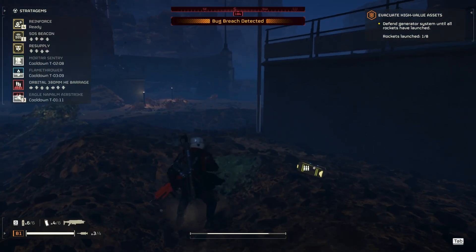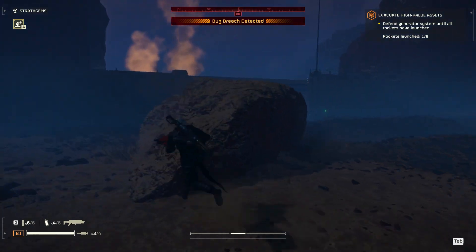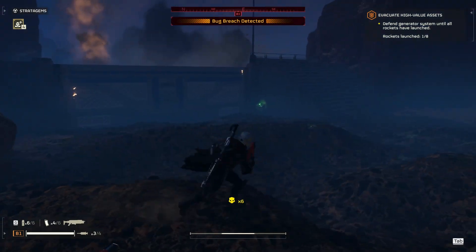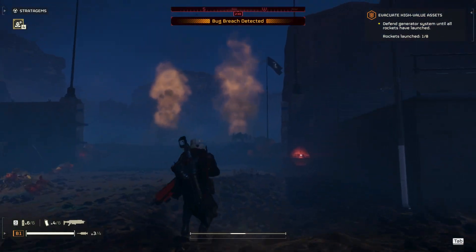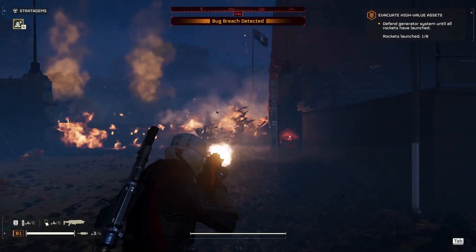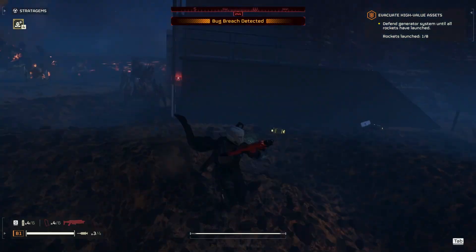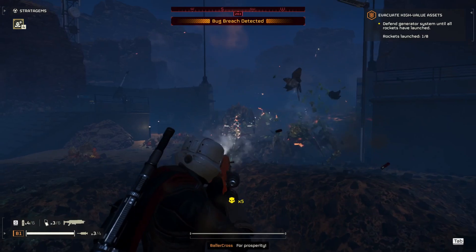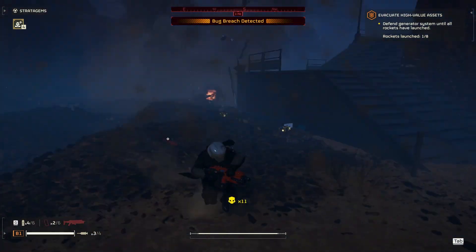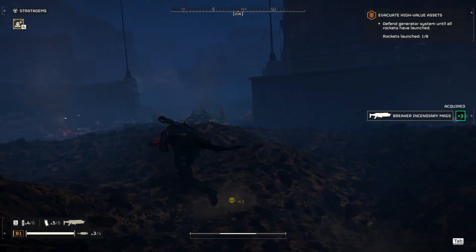You could use multiple sentries for this, but I think the mortar lasts the longest versus any other one and it hits a wider area. Since we're doing lower difficulty it's a lot more smaller bugs. I'm gonna have to toss my incendiary nades since my eagle airstrikes haven't reset yet. The reason I chose this armor is for the extra nades — it's just basically a crowd control type setup. I have a lot of resupplies back there so I think we're good.